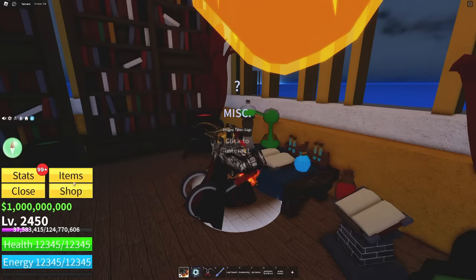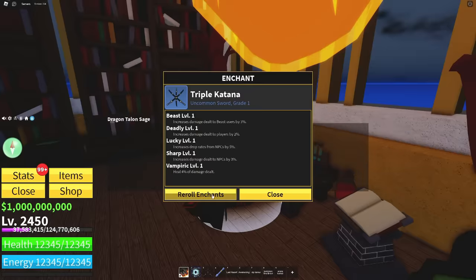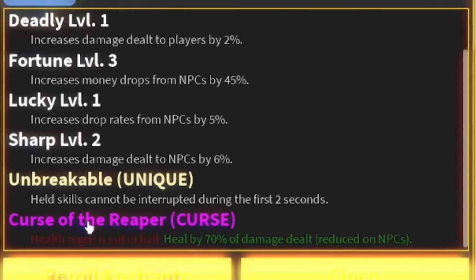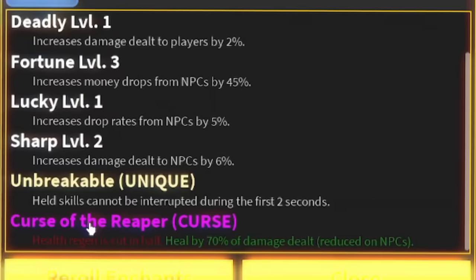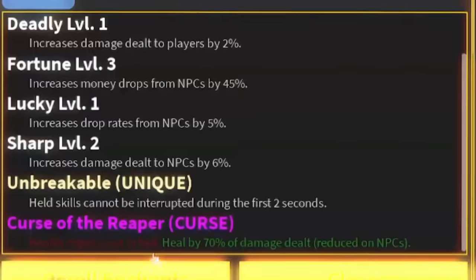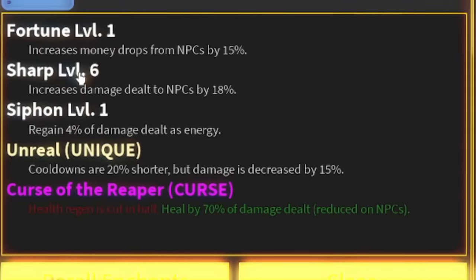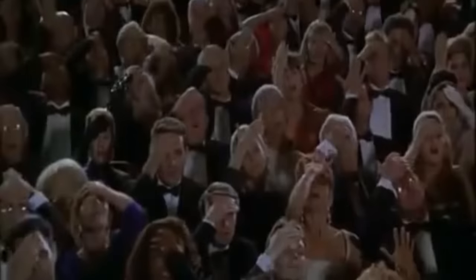Triple katana and twin hooks are in the same tier, which is kind of funny. We got unbreakable - I love this one, though they nerfed it; it used to be you can't be interrupted at all but now it's only for the first two seconds, which is still pretty good if you know how to use it. Crystal reaper got the same thing.